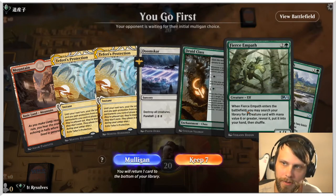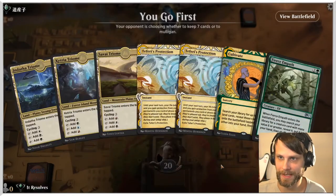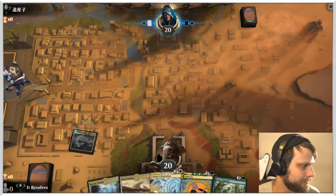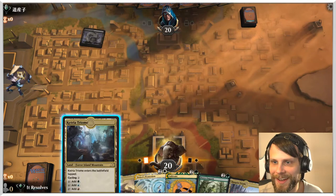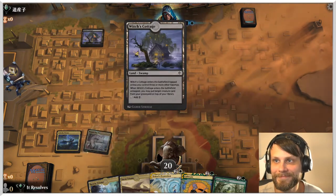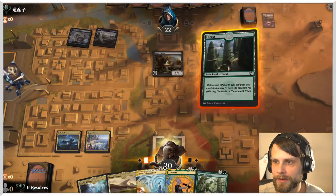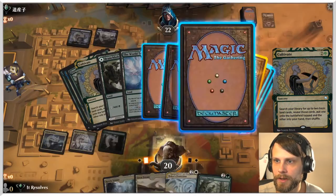Here we are for game two with a very unfortunate hand — we're not keeping this, so we'll run it back. That's still terrible but we'll keep it — we'll throw a protection back and hope for something better. We do have plenty of the colors we need, so there's a positive there. We're very worried about what the opponent could have. It looks like they're on self-mill — Phyrexian stuff, which is very scary. Let's go ahead and Cultivate.